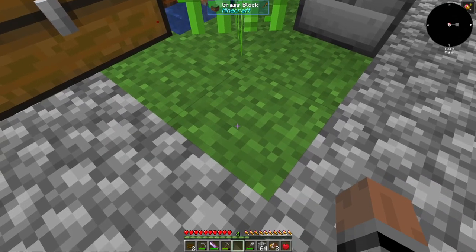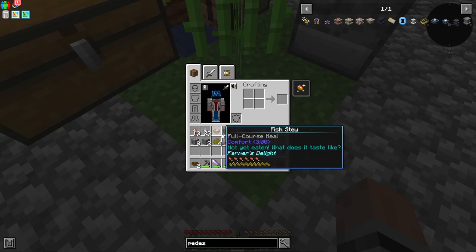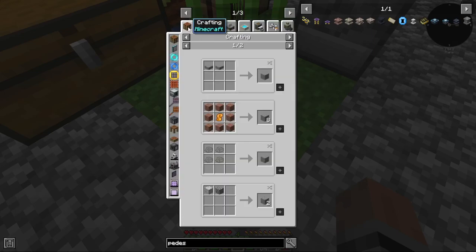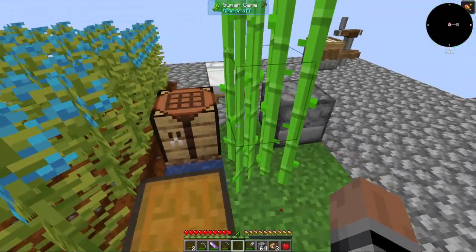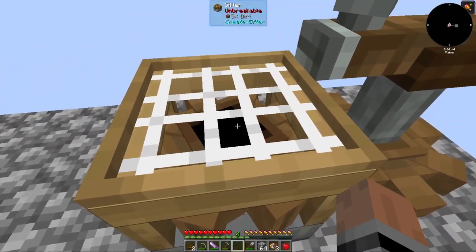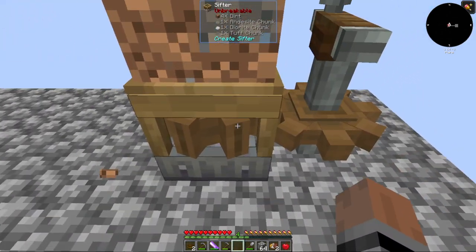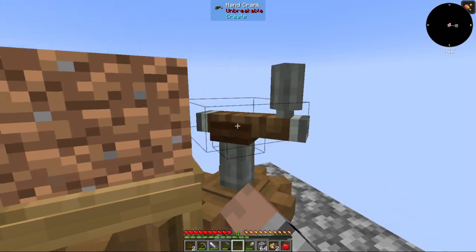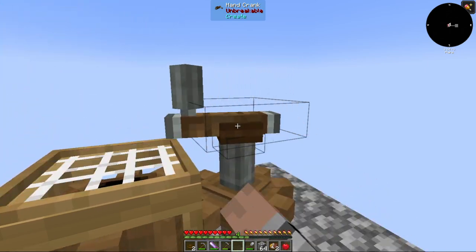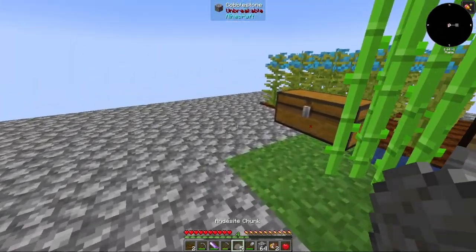I can get it from sieving dirt, or I can get it from diorite — which would need nether quartz. This looks like I'm going to have to sift some dirt. Dirt can be made easily with this. I've got five. I really need to get some material generators going. That's going to be quite easy.